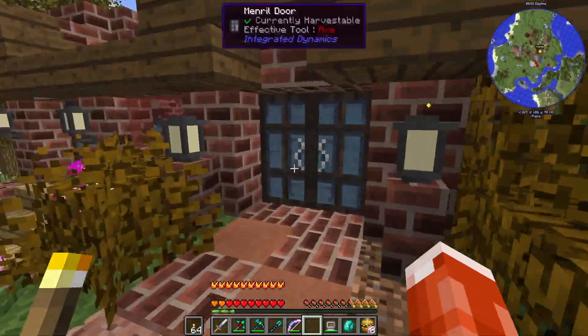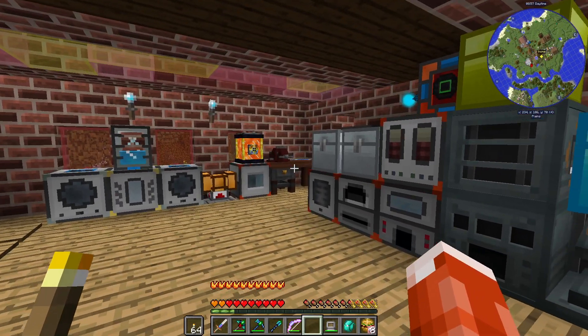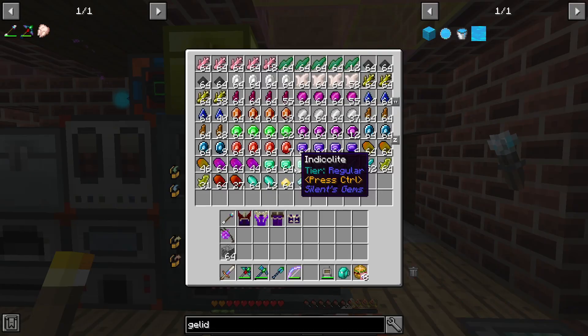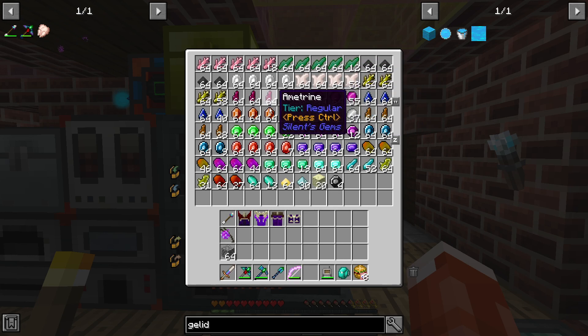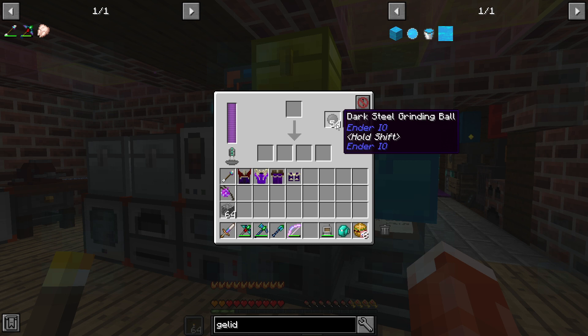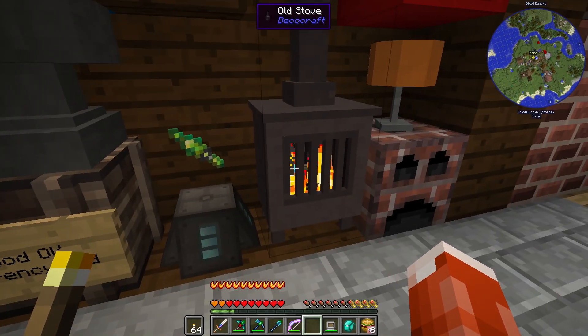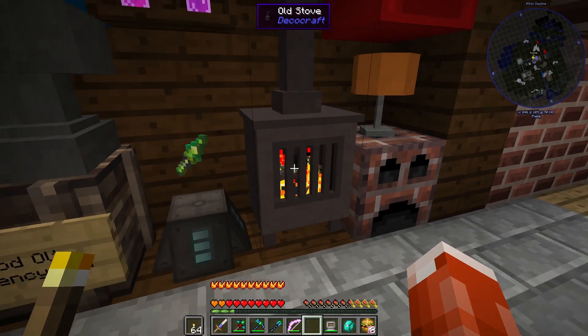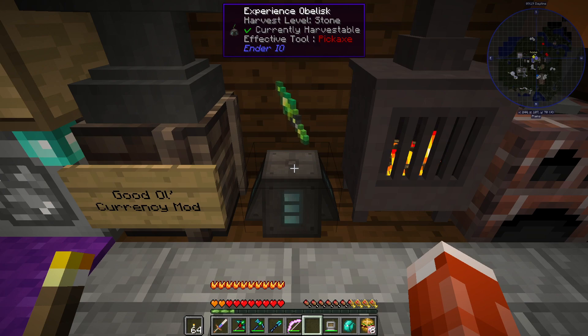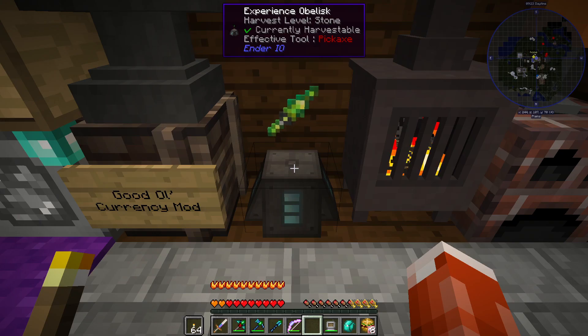I want to show you a couple of things in the workshop that we've done while I was off camera. I've been processing the Silent Gems materials using the SAG mill, and I've also added dark steel grinding balls, which increases the chance of output when you're processing things. I've been doing a little more Deco Craft — there's a cool old stove to add some ambiance. I also created an experience obelisk from Ender.io to collect all of our experience.